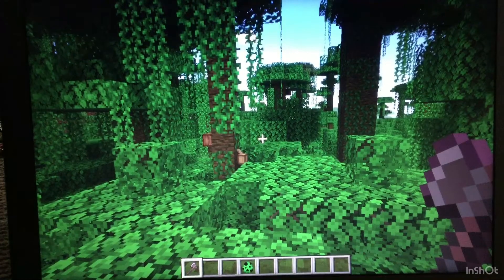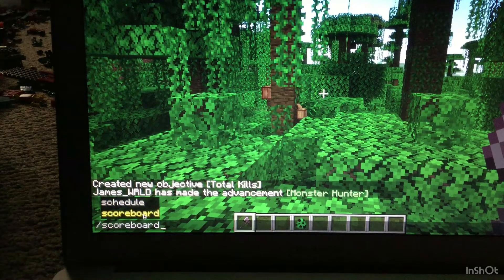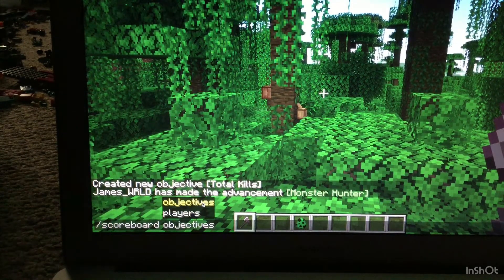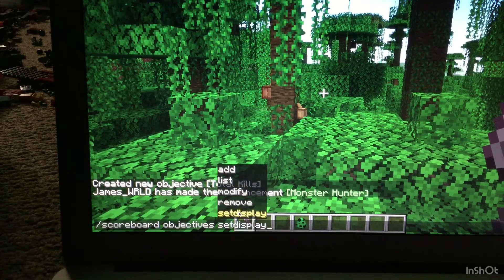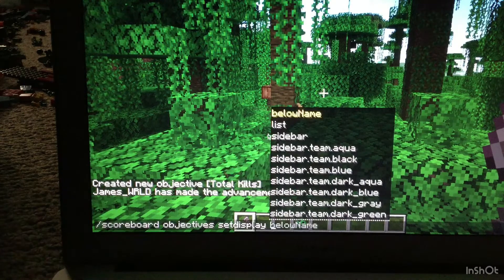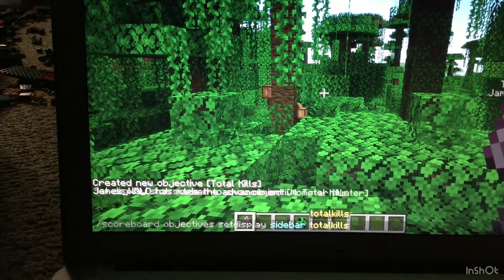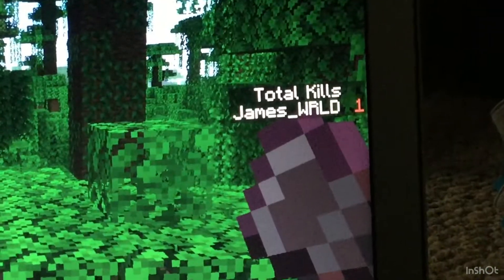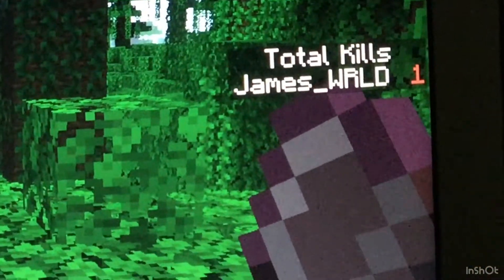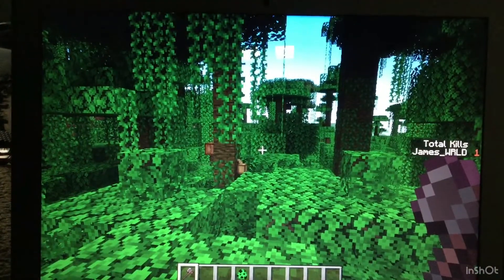That is because there's something else we need to type in. Type: /scoreboard objectives setdisplay sidebar, and then totalKills. Then press Enter, and on the side of the screen it says Total Kills — megmsworld: 1 — because for some reason it counted that kill I got before I even set it up.